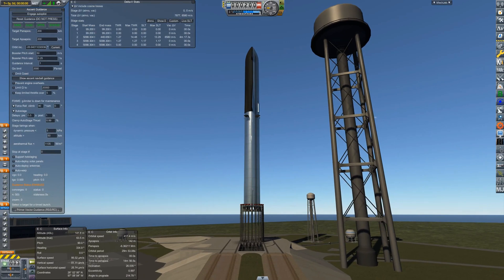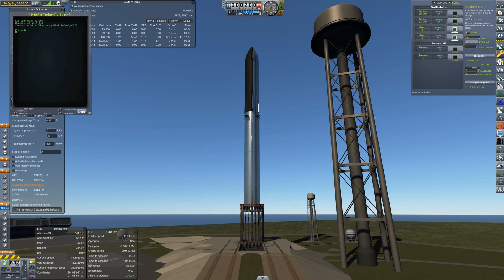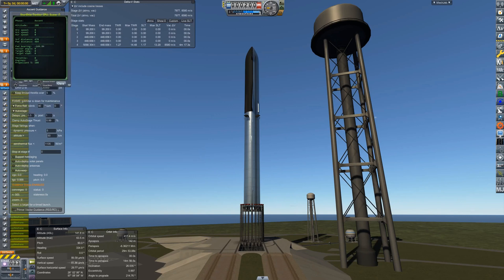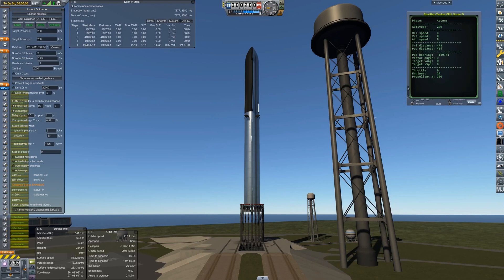I'm just going to position the camera so we can see what height the engines are at. MechJeb is going to deal with the ascent, but I'm going to run a script that will stage early because we want to preserve some fuel in the Super Heavy. This script will then also take control of Super Heavy and hopefully guide it all the way back to our catch tower.